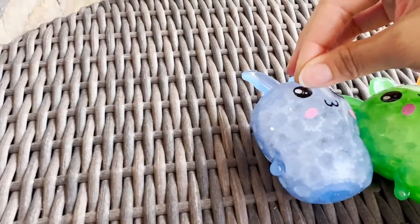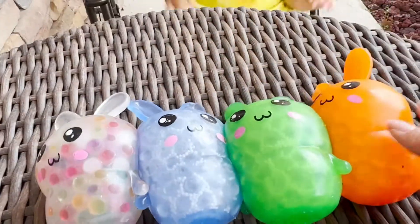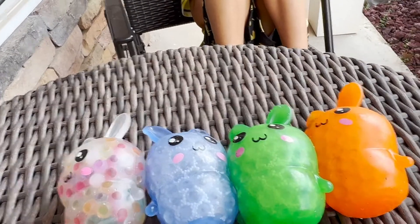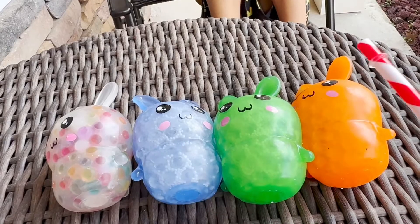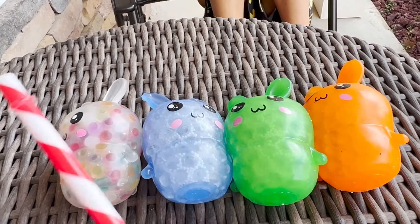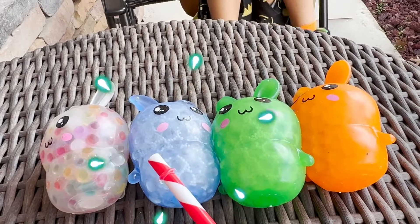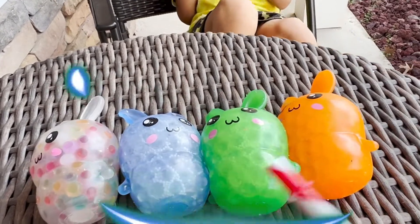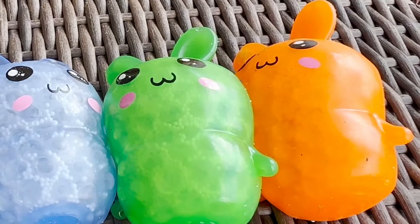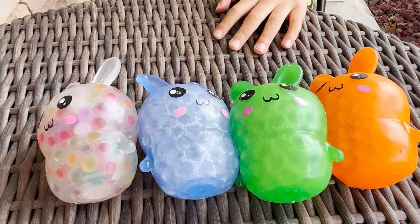I have some magic I'm gonna do. Close your eyes, Munch. Mommy is going to give one of them some magical powers. I think they're gonna lay an Easter egg on you — a surprise egg! So which one should I give magic to? Alakazoom! Open your eyes. Which one do you think has magic? The rainbow one.